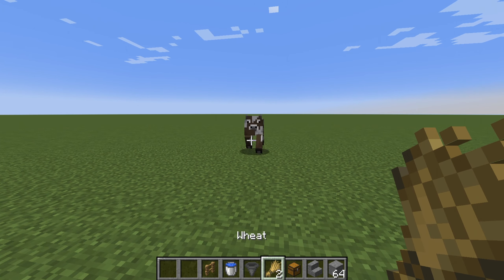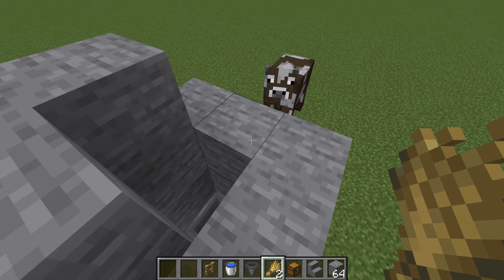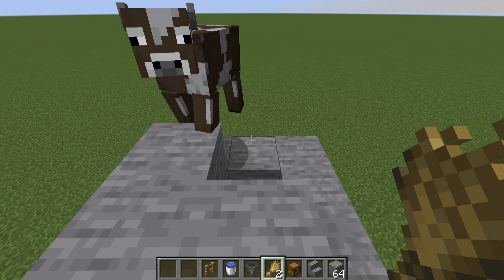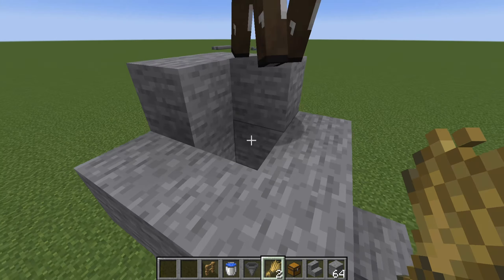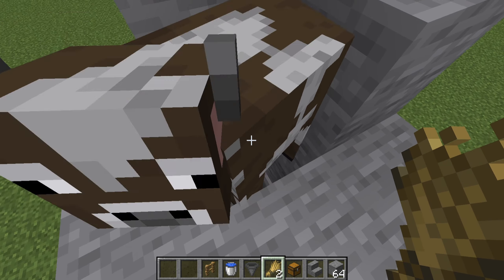Now you need to get your two cows and lead them up the temporary stairs and into the hole between the pillars using your wheat. I recommend that you lead the cows one at a time instead of both, as knocking them into the hole can take a little bit of tweaking, but with the corner platform you should have no problem.